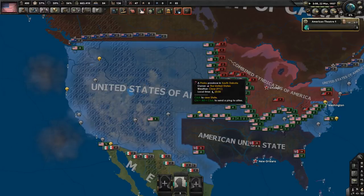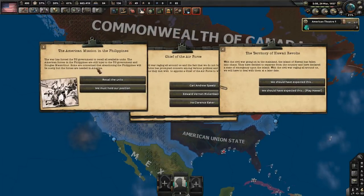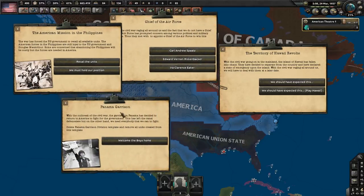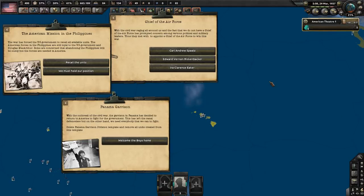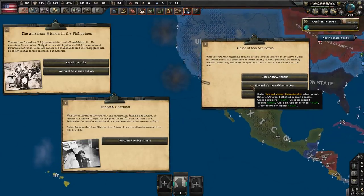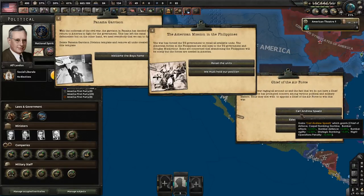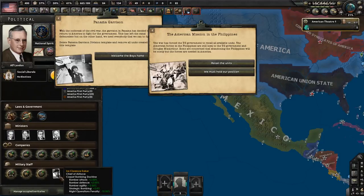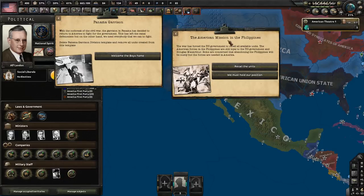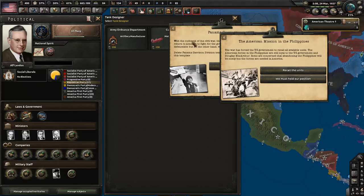Since MacArthur didn't seize power, the Pacific States do not break off — they only do so when MacArthur takes control. Hawaii does break off at Civil War start. You get the Chief of Air Force event, the first of several events letting you freely choose military staff — bombers, CAS, or strategic focus. These free events fill up your military staff, so don't spend political power on military staff positions. Instead use it for tank designers, military theorists, and similar advisors.